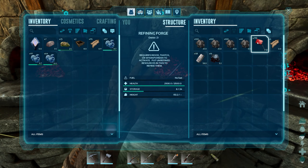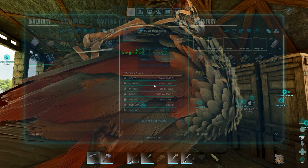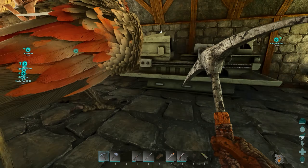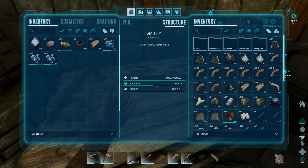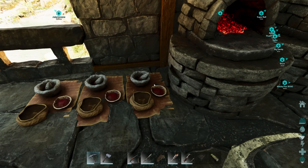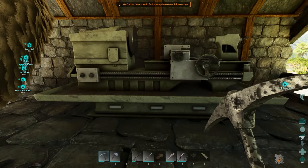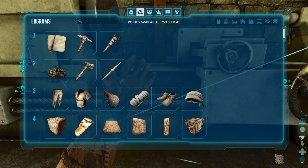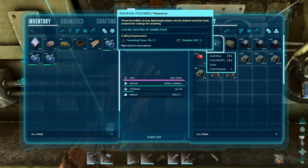Oh, I have a ton of metal in here that needs to be smelted as well. Let's put that in. Now we need to throw in obsidian and cementing paste — get the bird closer since it's chock full of obsidian. We have some cementing paste here. I need 60 polymer for composites.